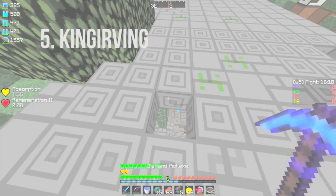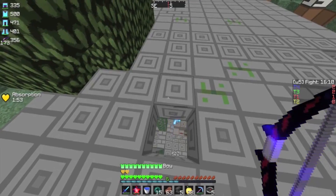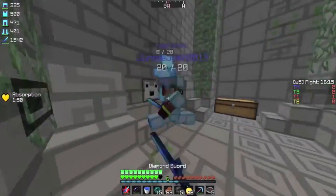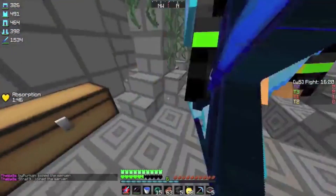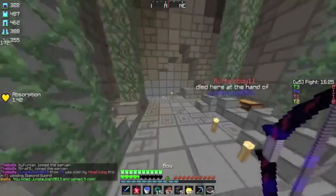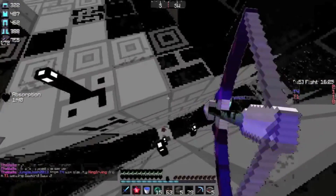Coming in at 5th we have King Irving with this awesome trap double kill in Walls. Basically just swoops down with the bow, gets a 360 no-scope, gets about 5, 6, 7 hits in. Completely wrecks that guy. And then just jumps across for the final hit. He runs across the trap, and he pulls off a 480 no-scope on that guy. Amazing.